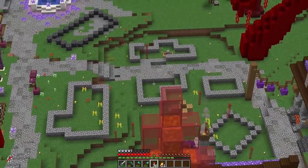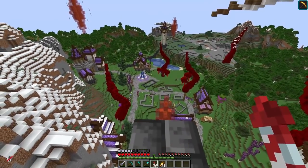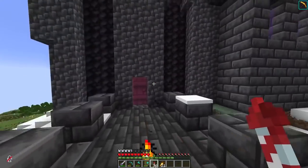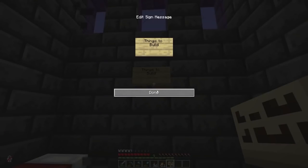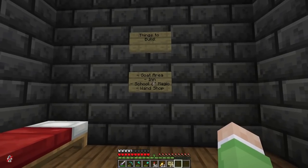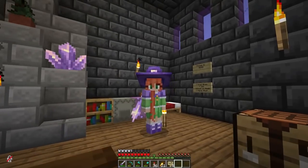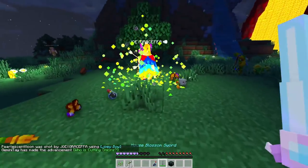Her empire has definitely grown a lot and she plans to do about one build per episode, so it's going to grow a lot faster once she starts doing all these builds in her future episodes. She also has a lot of plans, including a wand shop, school of magic, and an inn. This all fits great with the wizard theme.